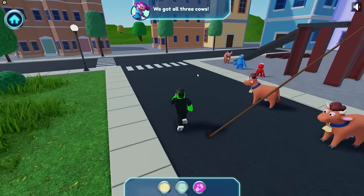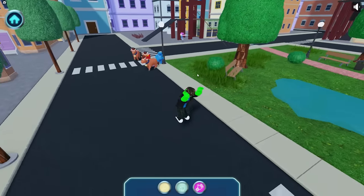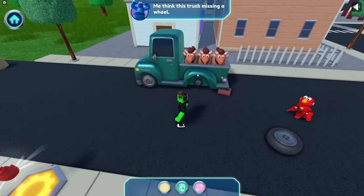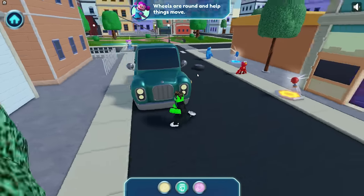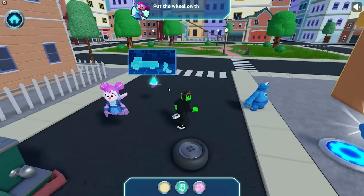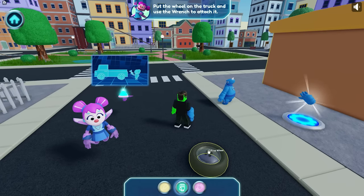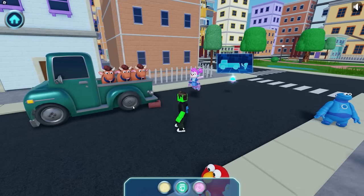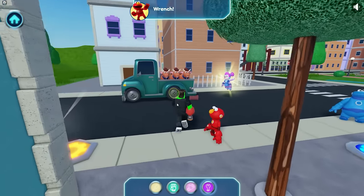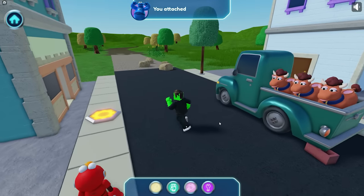We got all three cows! Now let's get out of here. Uh-oh — truck trouble! Me think this truck is missing a wheel. Wheels are round and help things move — so we need to fix the truck. Let's plan it — put the wheel on the truck and use the wrench to attach it. Let's use the strong arm to pick up the wheel first. Wrench — use the wrench to attach the wheel. You attached the wheel!